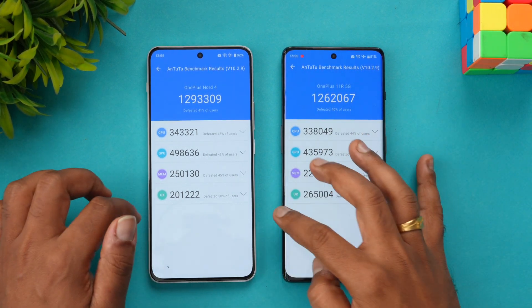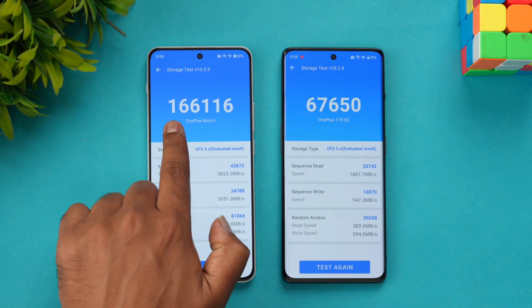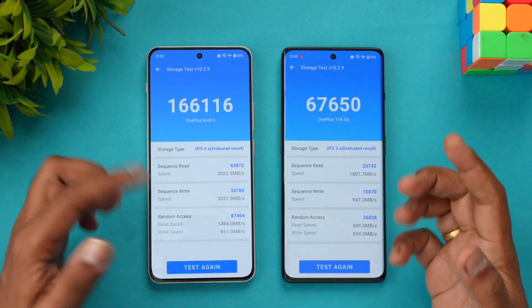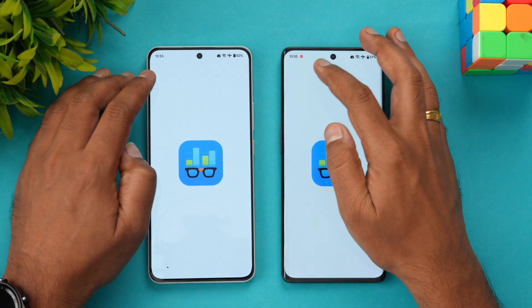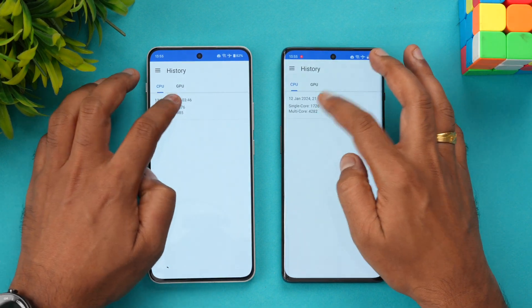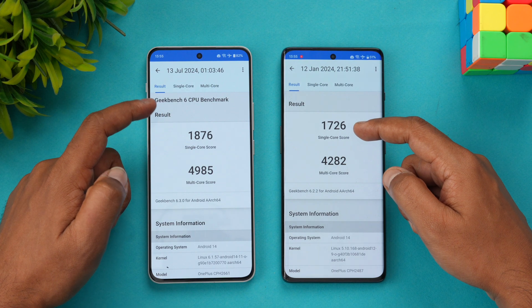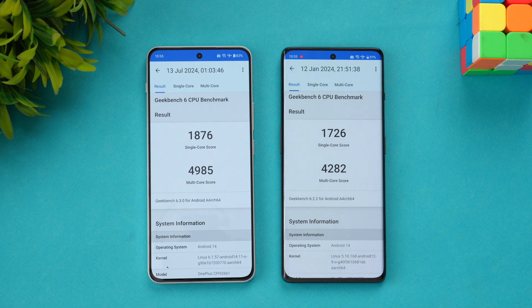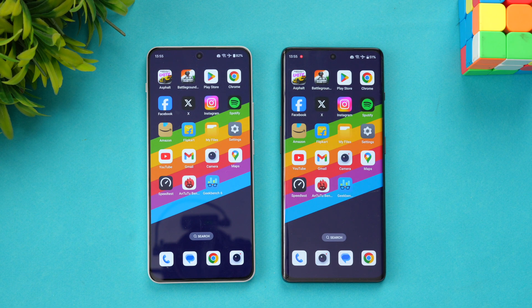Looking at individual scores, the GPU is more powerful on the Nord 4; the rest of the scores are very similar. The key differentiating aspect is the storage test: Nord 4 scores around 1 lakh 66 thousand with UFS 4.0, while the 11R scores 67 thousand with UFS 3.1 — a major difference in storage. In Geekbench, single-core scores are 1876 vs 1726, and multi-core scores are 4985 vs 4282, with the Snapdragon 7+ Gen 3 taking the lead over the OnePlus 11R's Snapdragon 8+ Gen 1.